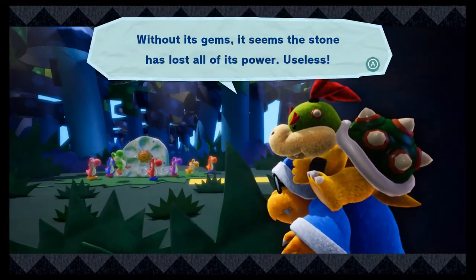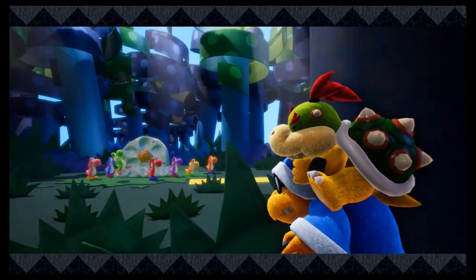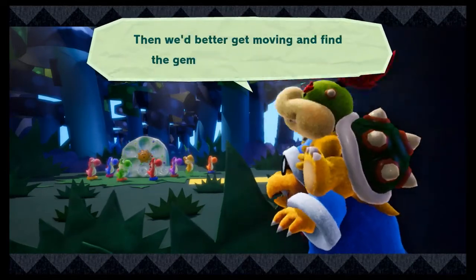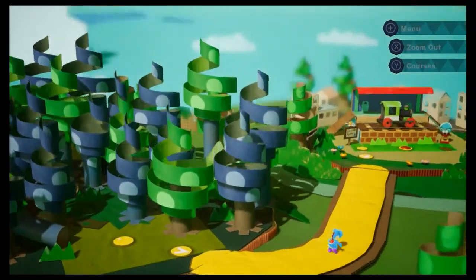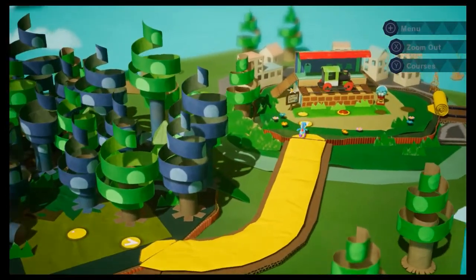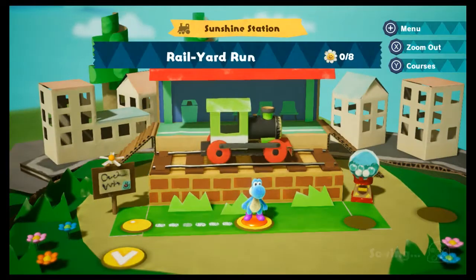Without its gems, it seems the stone has lost all of its power. "Useless!" — see, Kamek's smart. "Then we'd better get moving and find the gems before the Yoshis do." Cool. So we don't get to play in the forest. Looks like this is our first level: Sunshine Station, Rail Yard Run. Eight flowers.